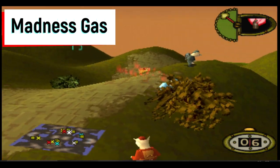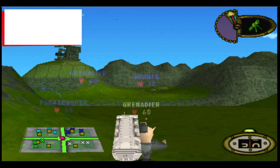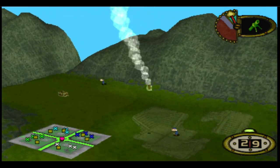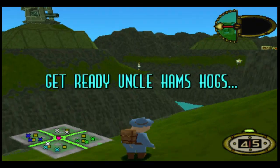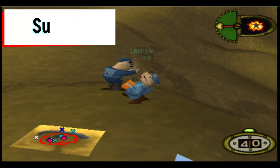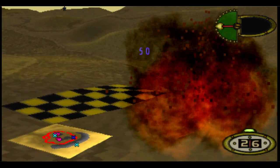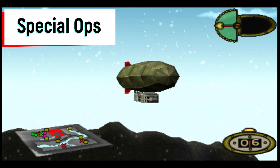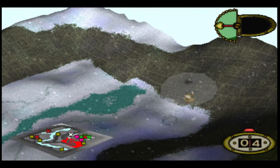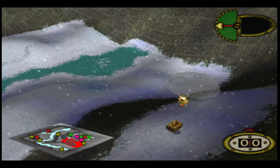Before getting to number 1, here are some honourable and dishonourable mentions. The first honourable mention is Madness Gas — a gas that makes you go mad and fart all over the place; it's hilarious. The other good mention is for the mortar: if only I knew how to actually get this weapon to work every time, but when it does it is very satisfying. The first dishonourable mention is Suicide — it's literally suicide, why would you want to commit suicide? And the other dishonourable mention is Special Ops — literally never found any use for this. It's like a jetpack but worse, and it's so disappointing when you knock down an airship and get Special Ops rather than an air strike.